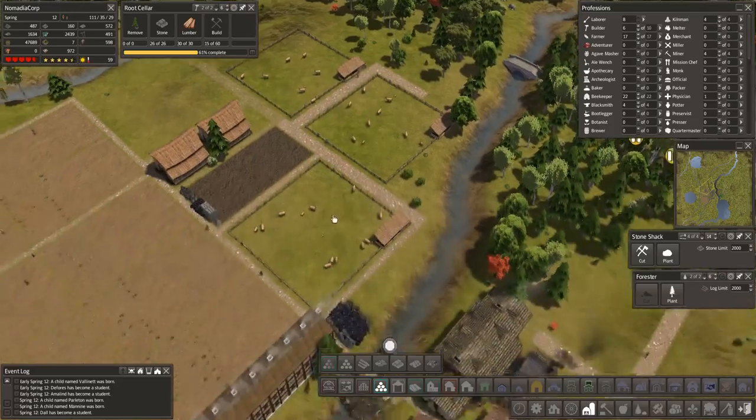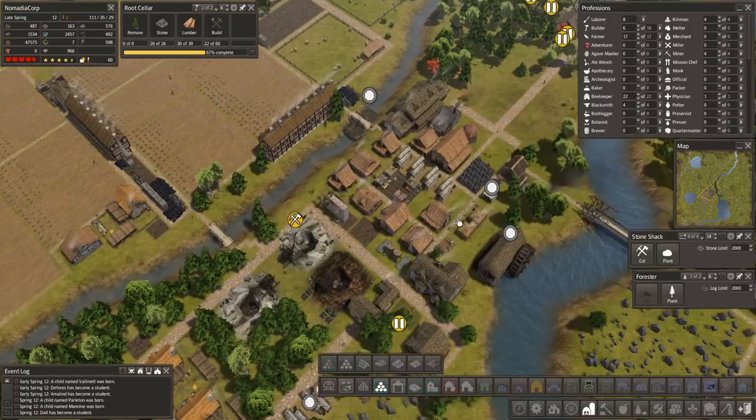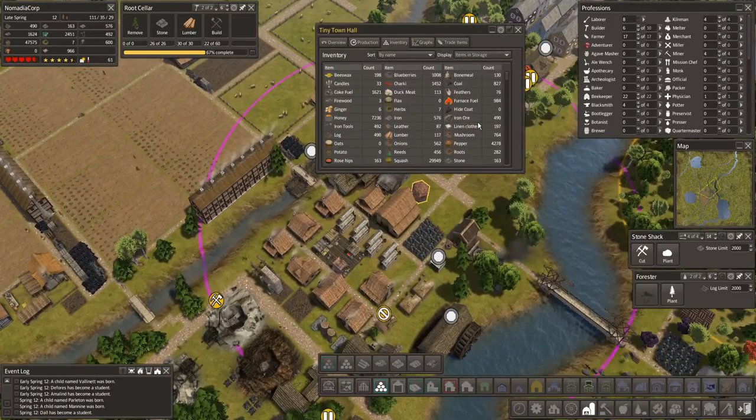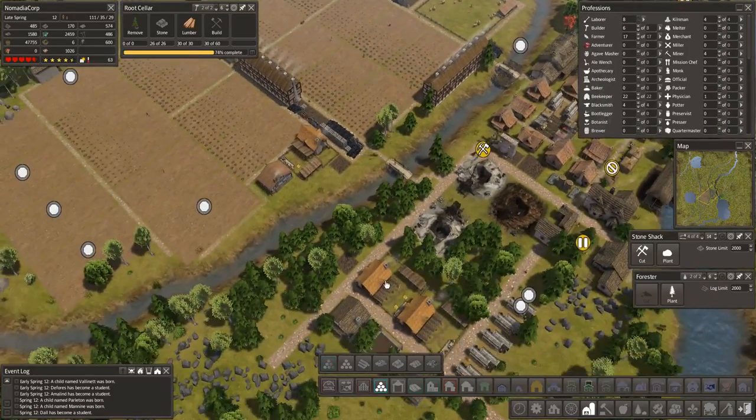I'm going to get some nice wool production going here. It would be nice to get the wool pins down with domesticated animals — let me take a quick look. I probably don't have any of those. Yeah, there's no domesticated animals. Candles are only at 33. We have 196 beeswax — I guess this is really kicking in now. Let's put a second person here for candles so we can get that production going even more.